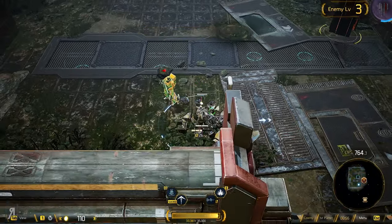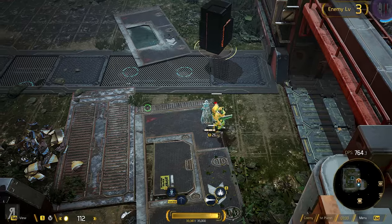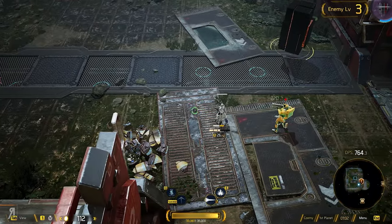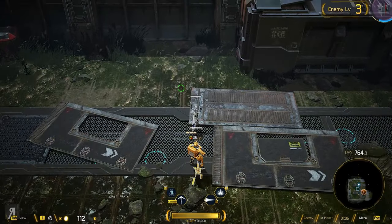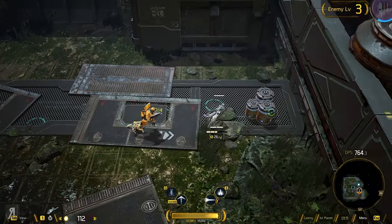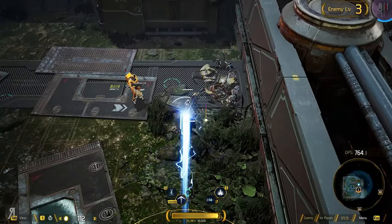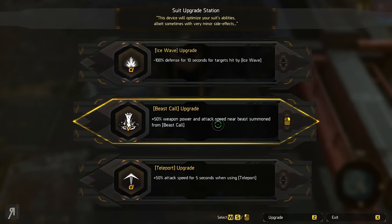Every single one of your abilities has a cooldown for the most part, and you can also have a short-range dash slash teleport dependent on the character that you have. You can also upgrade your various abilities while you are in the game as well. So, for example, while I gain this experience right here, I can also upgrade my skills — this is the roguelike portion of the game.